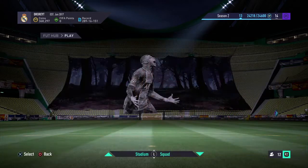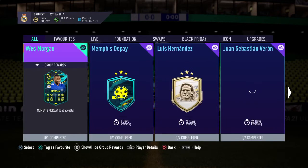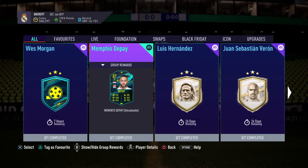Anyway, a couple SBCs have been released by EA Sports — thank you EA. Memphis the Pie, decent card — actually it's a freaking fantastic card, but it's way, way expensive.